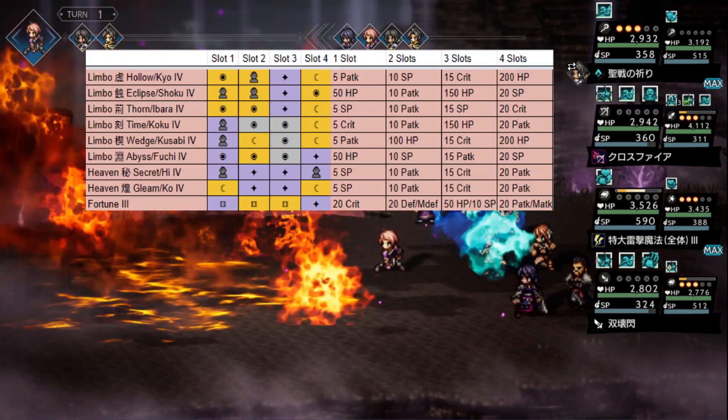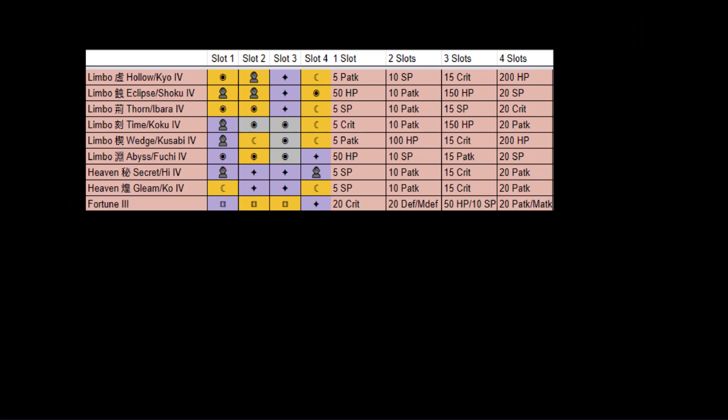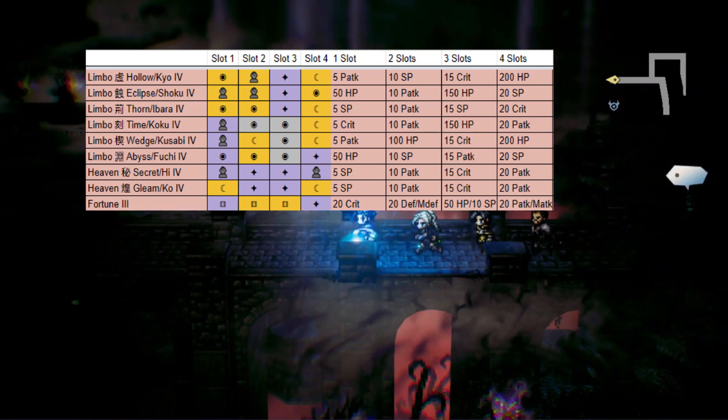All soul weapons have the exact same stats based on weapon type, and receive the same bonuses at 2, 3, and 4 in hands, as well as slotted souls. Therefore, the only difference in the soul and fortune weapon series is the slots each one has.